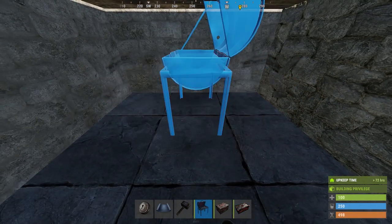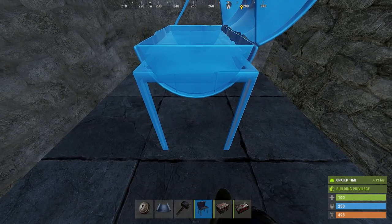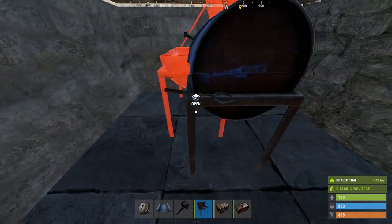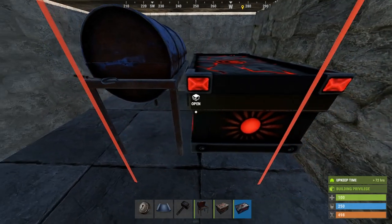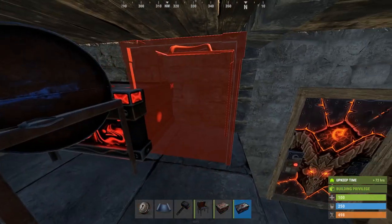Sorry — before we place the first box, we're going to place a barbecue and place it back from the line just a little bit, but right in the middle so it lines up with where the boxes are going to be placed.